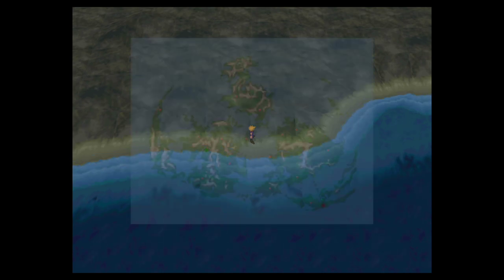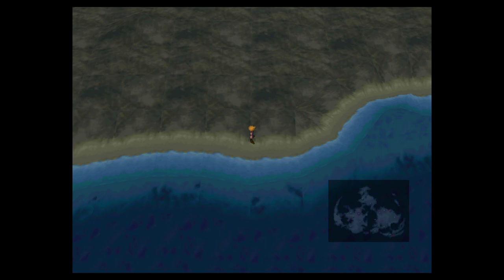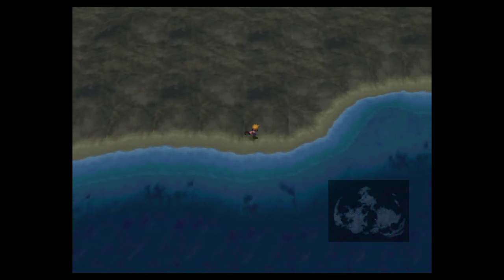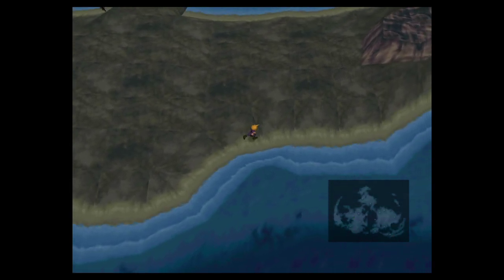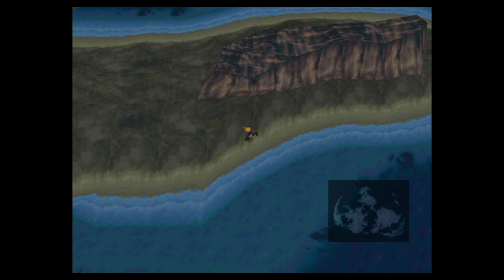You're going to want to make your way over to the Mideel area — you can see the red flashing dot just towards the bottom right of the map. You can do this once you've got access to the Tiny Bronco. Head over to one of the beaches, and make sure you have the Steal materia equipped. You can have two Steal materias by this point of the game, so if you have both equipped that will speed up the process.